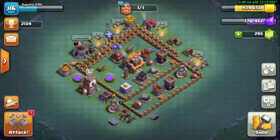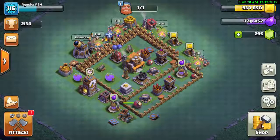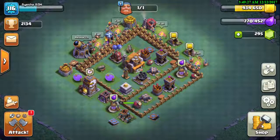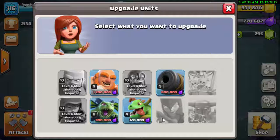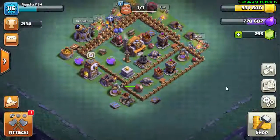Hey guys, what's up — this is your host from CC Health, welcome to another video of Clash of Clans. Hope you're doing well and enjoying the videos. Today we are on the Builder Hall base. In the last video we upgraded the Baby Dragon to level 4, and we could upgrade it to level 5, but we'll decide that at the end of the video.